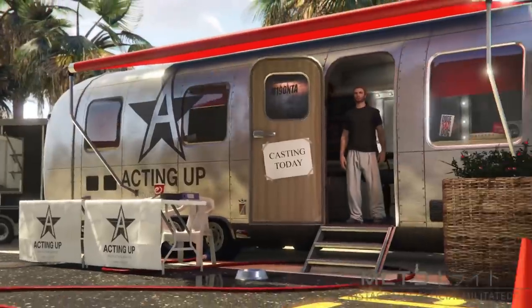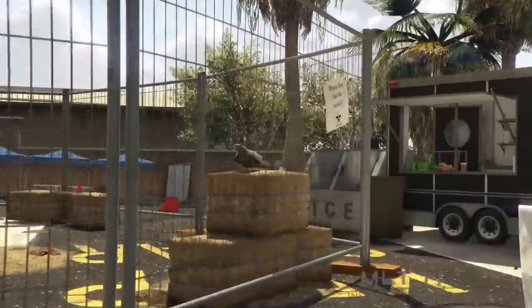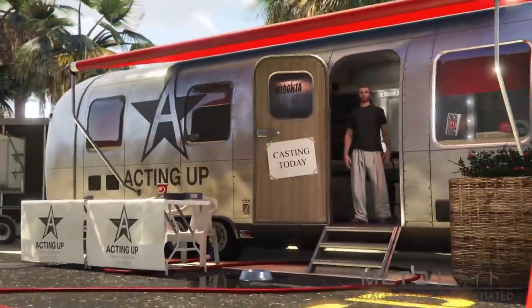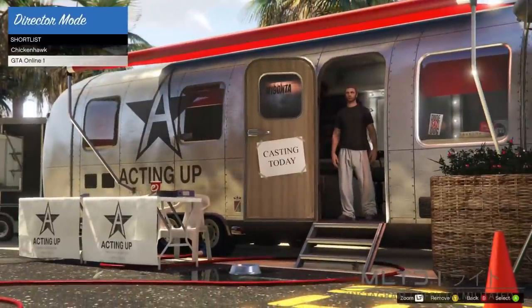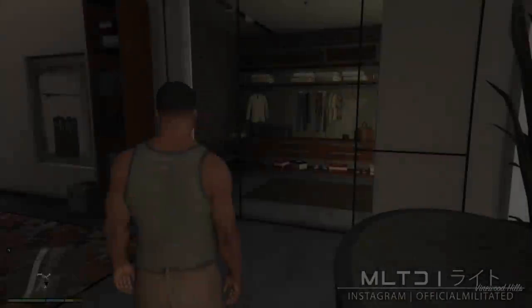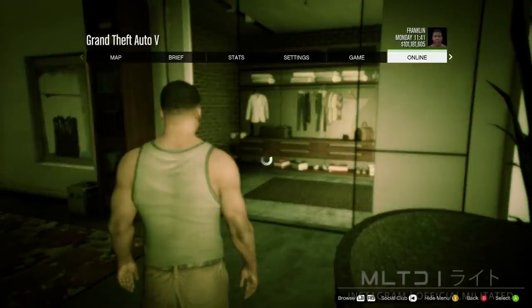Press back twice and go into shortlist actors — you should only have two things here: the bird and your GTA Online character. Hold down on your left analogue or arrow key to switch between them and the bird should duplicate, but as you can see it's not working here. Don't worry — this is a common problem. Just press back and exit to story mode.